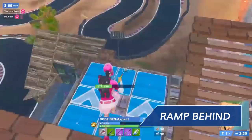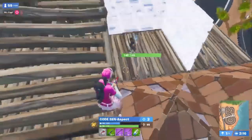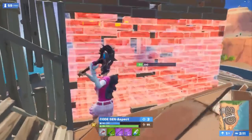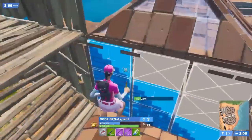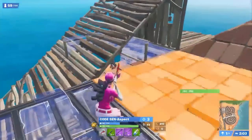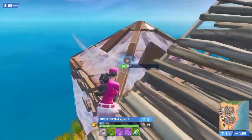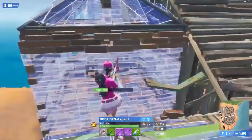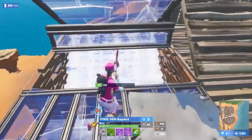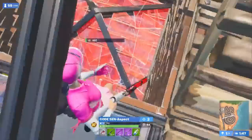He claims the high ground and forces his enemy onto the low ground. Pay attention to how Aspect pressures here because it's very important — he's always moving and isn't giving his opponent the opportunity to counter him. Aspect is always ready for his opponent's next move. Suddenly, he notices that the enemy is going for high ground and beats him to it. Some of you may not notice this, but Aspect is ignoring his low health. Aspect knows his enemy is probably weaker than he is, considering the damage Aspect has done to him already. He maintains the confidence and pressure and ends up taking his opponent's roof.